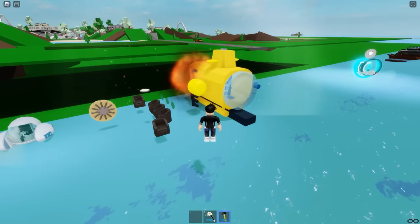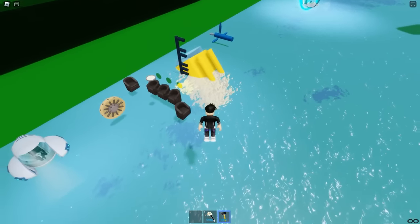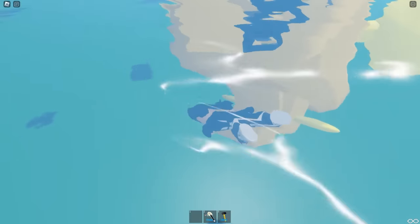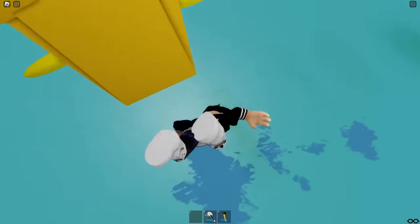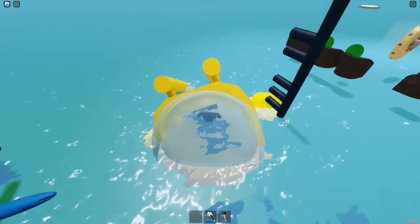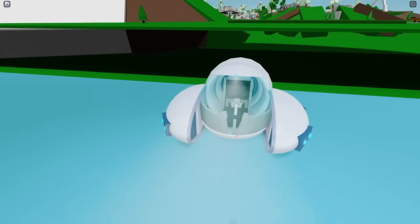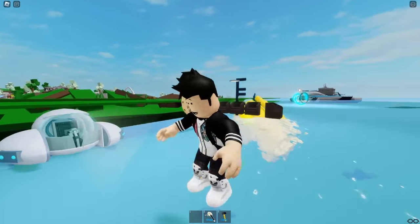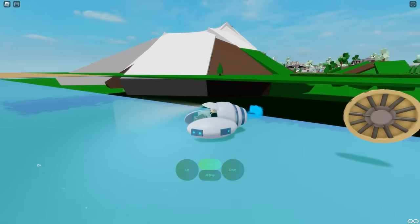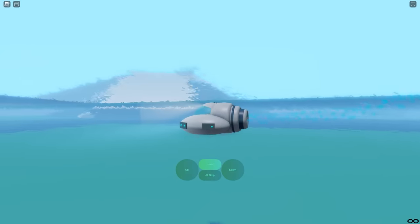I've destroyed all the submarines. That yellow submarine I can't destroy — I don't know why. I think this yellow submarine will work now. I'm going to get inside and find out what happens. The submarine doesn't work, but it is underwater — finally, I've managed to put a submarine underwater. Now I'm going to test this last submarine and I hope it works. I'm going to get into that submarine right now. It really works — I'm going to put it underwater. Finally, I've managed to find a submarine that really works!